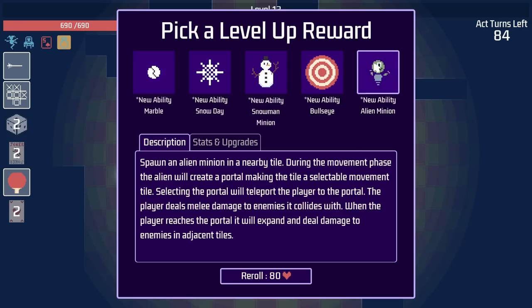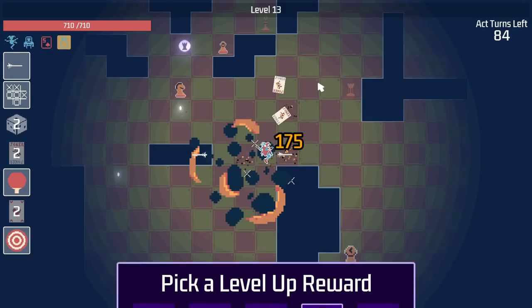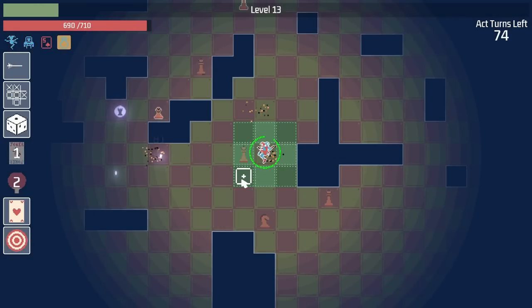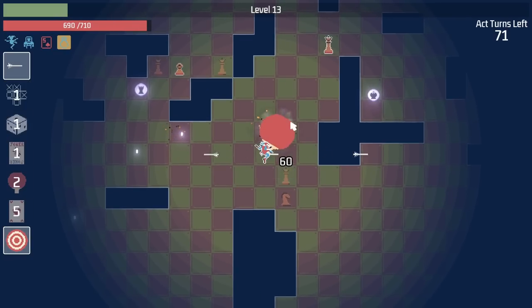And now we can get an alien minion. During the movement phase, alien will create a portal — it creates a movement portal. Nice. But this bullseye also sounds fun. Create a target around you doing damage, slightly larger the further you move. Hey, there it is. It doesn't deal a whole lot of damage though. But we'll definitely be able to upgrade it. And it's larger the farther we move, so I should get a movement tile.